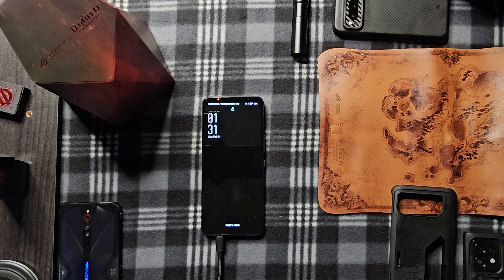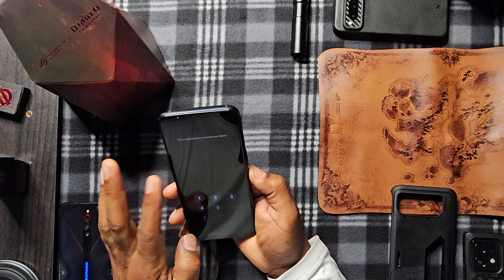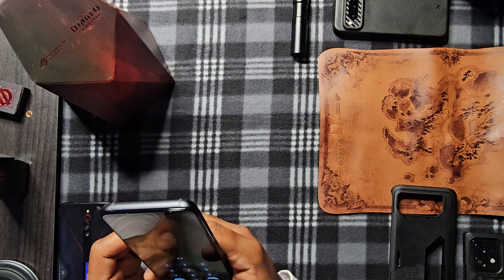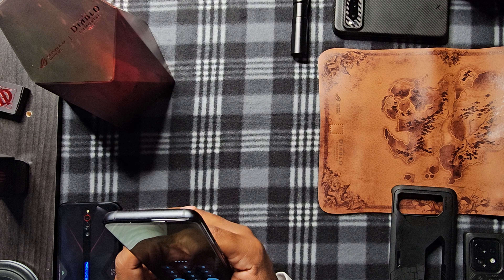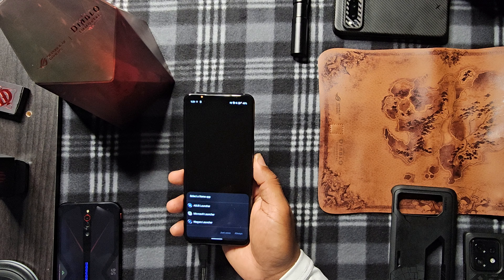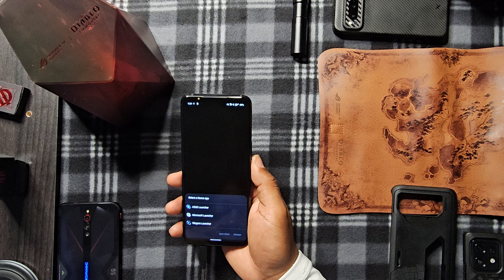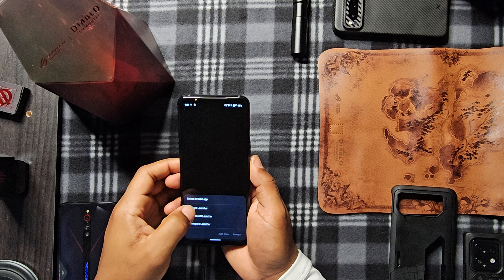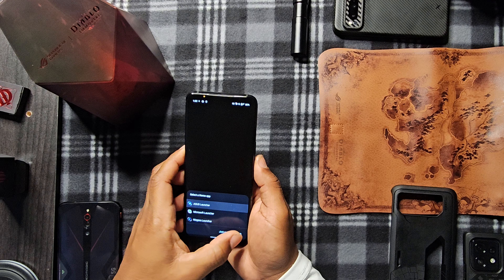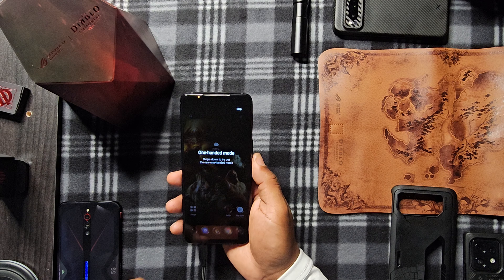Real time with your boy, ladies and gentlemen. It is 1:31. We're at about 50% charge. Swipe up to unlock, put my code in. Now I can set up ASUS launcher, Microsoft launcher, or as y'all already know, my favorite — Niagara launcher. I'll go with ASUS first just to see what this stock launcher looks like. One-handed mode — swipe down to try out the new one-handed mode.